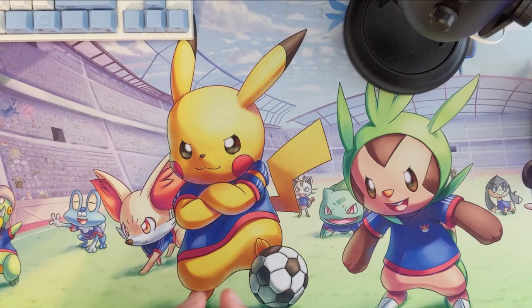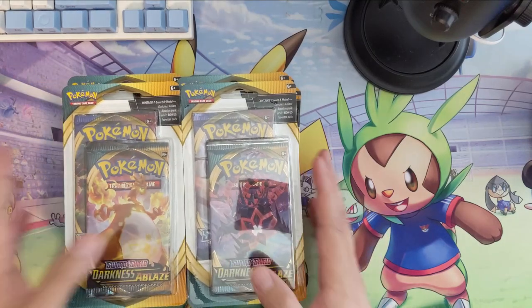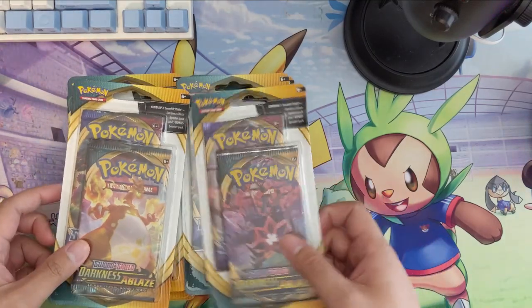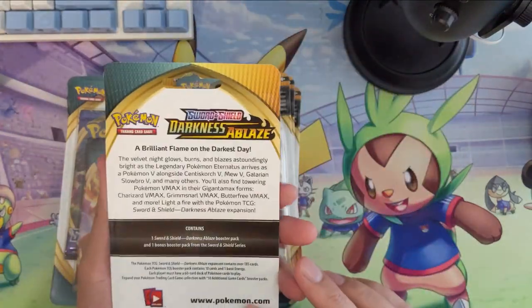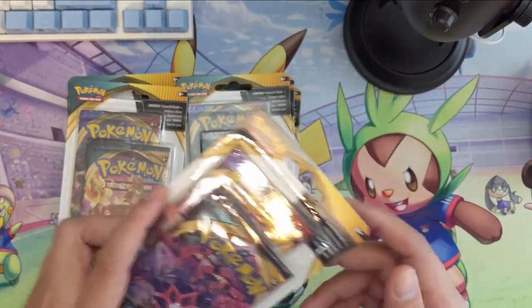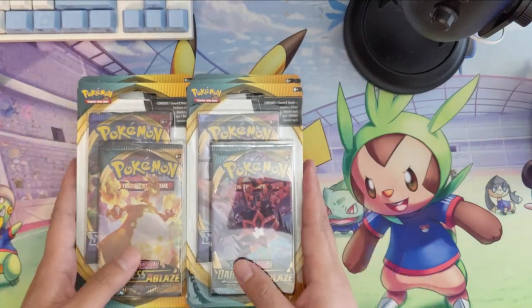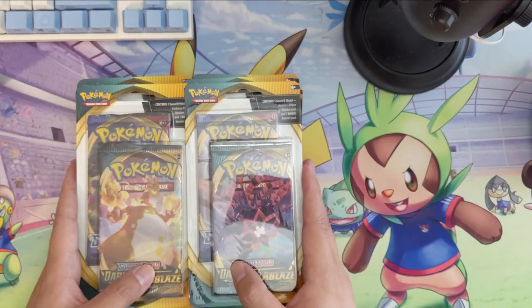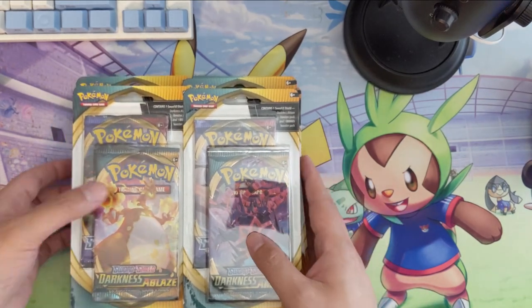What is up, Turtle here coming at you with some more Darkness Ablaze. Today we're opening up those double packs — this is the thing I was most excited to start cracking. Each comes with a Darkness Ablaze and a Sword and Shield pack. I'm primarily looking for some secret rare Quick Balls, the gold Zacian and Zamazenta, plus Professor's Research and Marnie. But Quick Balls are my primary objective, and Darkness Ablaze obviously for that Crobat and Charizard VMAX.